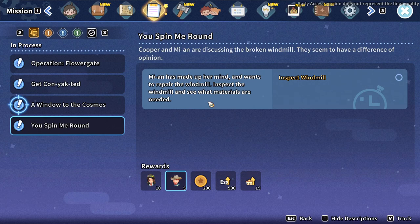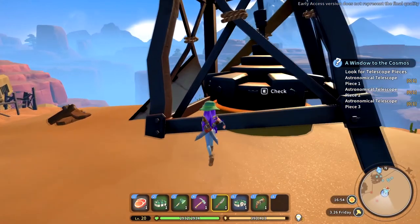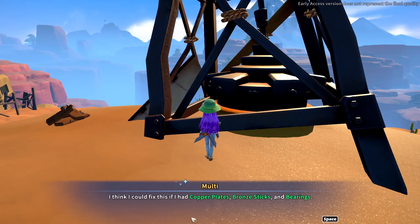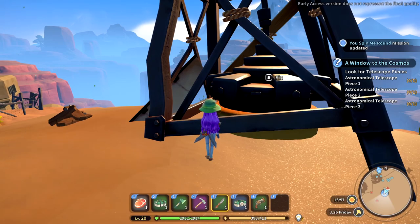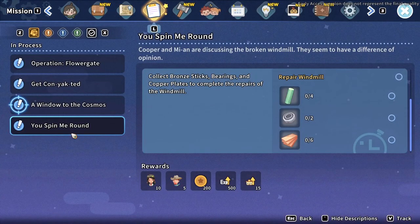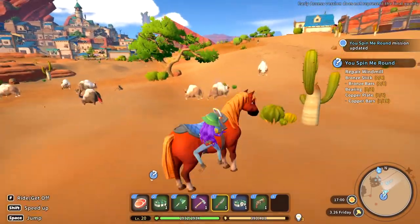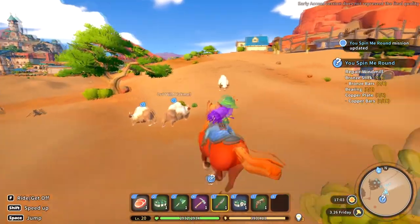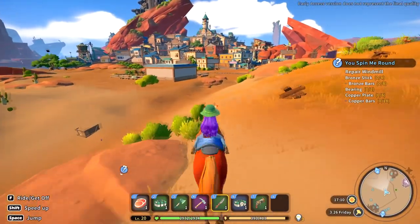Inspect the windmill to see what materials are needed. I could fix this if I had copper plates, bronze sticks and bearings. The quest updated so I can see here now. Lots and lots of crafting to do, but I'm sure we'll be able to do that. It's gonna keep us very busy.